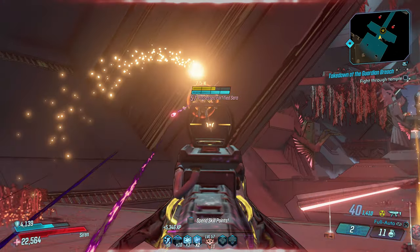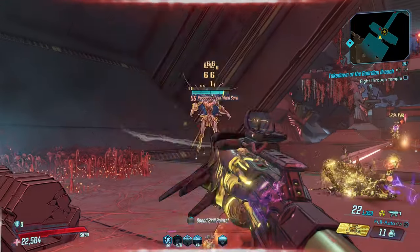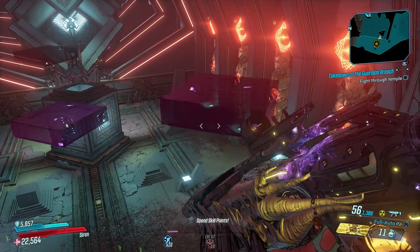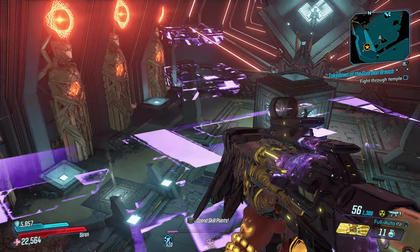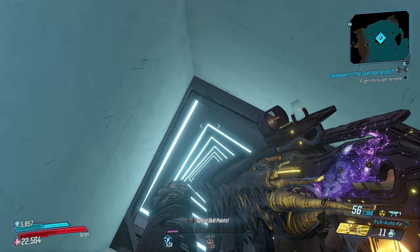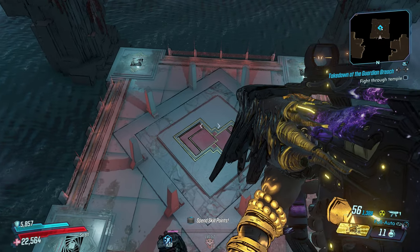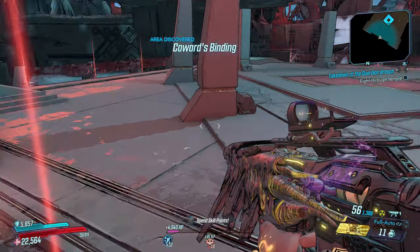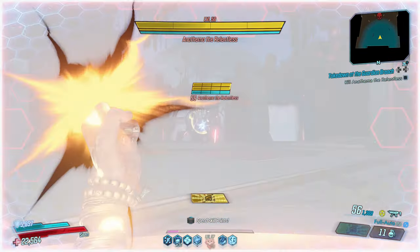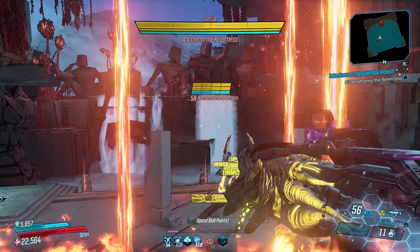You guys see me utilizing the speed boost on this weapon. The white text says 20% increased speed boost when sliding. I'm going to show you guys how you can take advantage of this, especially if you have my triple C artifact or a snowdrift. Check this out — 20% boost, slide boost right there — and that's going to put me right into the battlefield with the first boss. Look how lucky I am to actually not fall off the edge on this one.